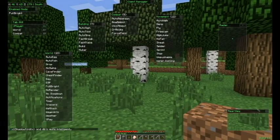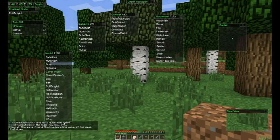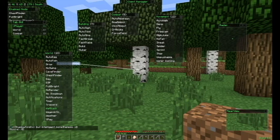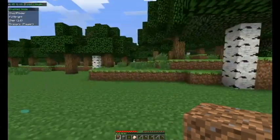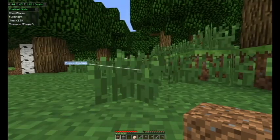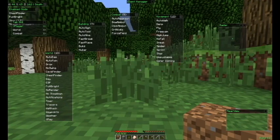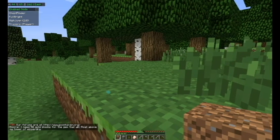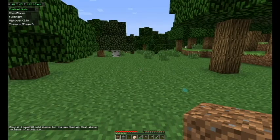Let's turn on Chest Finder. Tracers — got some on there. X-Ray works obviously. Let's see if Step works — Step does not work. Let's see if you have to fly — Flying does not work either. How about High Jump, does that work? Nope, High Jump does not work either.